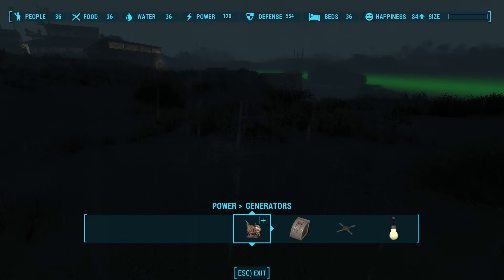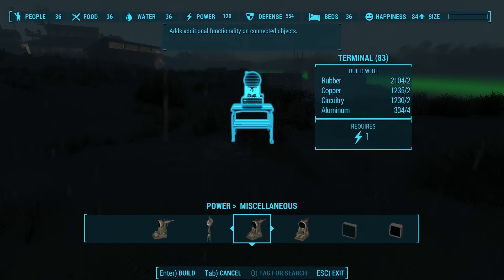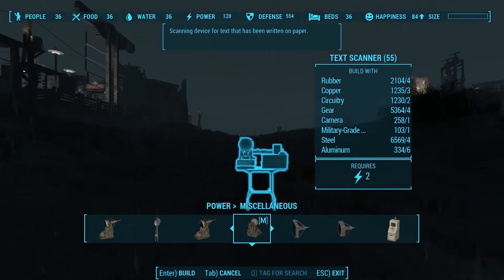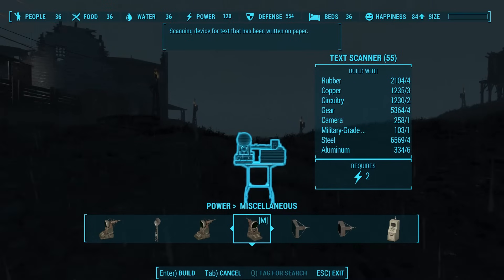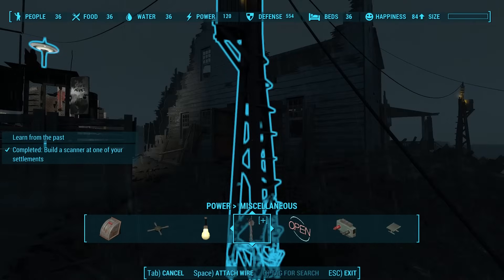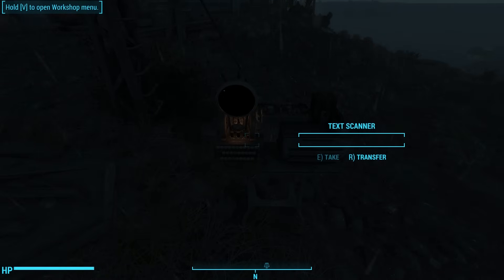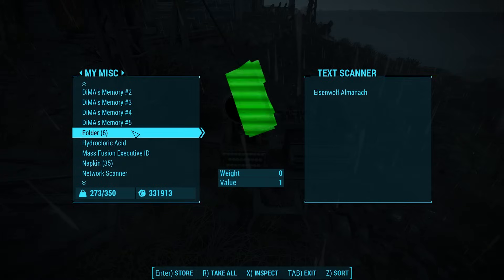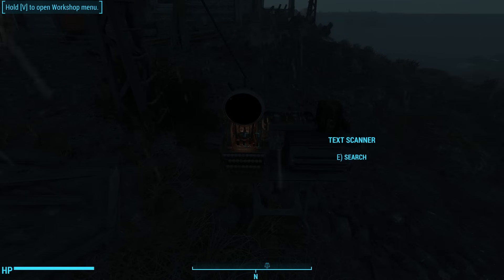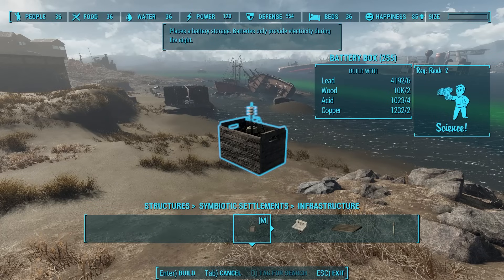I had a hard time finding the deciphering tool until the mod author kindly told me where it is. At the moment it's in the Power Miscellaneous section of your build menu — you're going to find a terminal called Text Scanner. The mod author told me he may be switching this to the special menu, so this may change in the future. Once you build the Text Scanner, power it with electricity, activate it like a container, and trade the Eisenwolf Almanac. The machine beeps and whirs, you complete the quest, and you get a notification that the framework has been successfully installed.